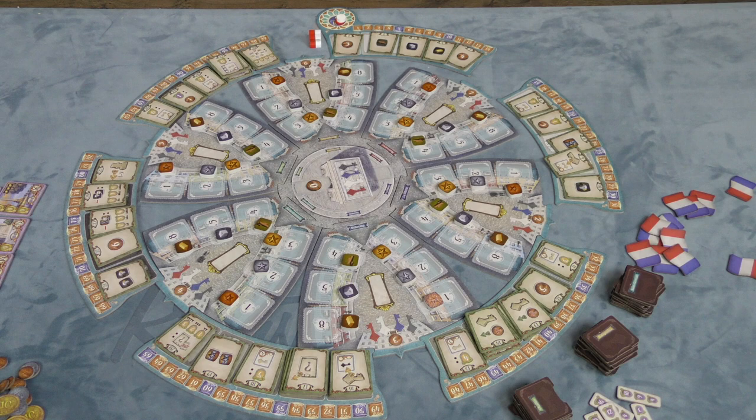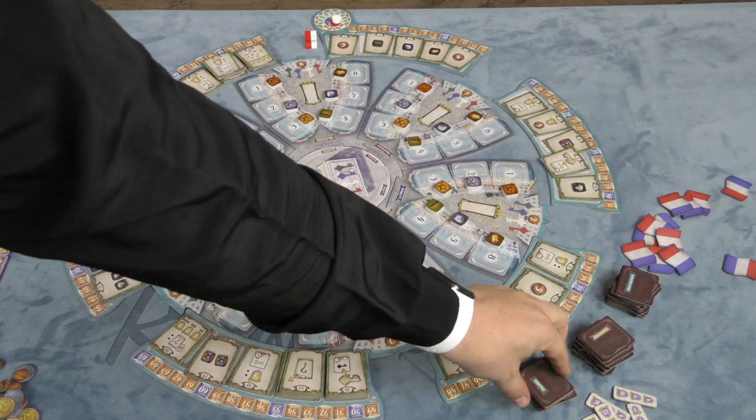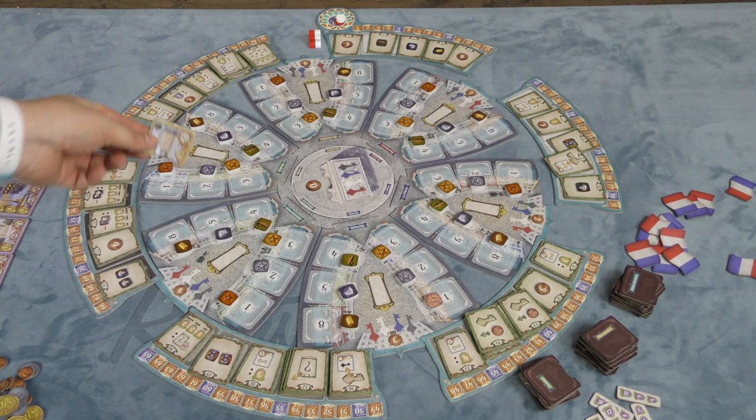On a player's turn they're going to be choosing a building from the top of one of these three piles. There are six buildings per neighborhood, and three of these buildings will be removed from the game randomly — you don't know which ones. You can see on a pile what neighborhood a building goes in but you don't know which specific building it is. So let's say I take this one — it's the number eight, so I put it on the eighth slot and then I take my turn.